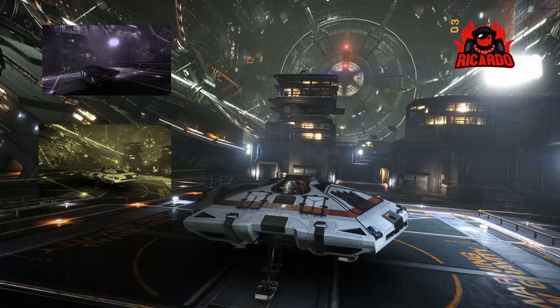Everyone should have one packed in a little station garage somewhere. In default configuration at normal cruise mode you're going to knock up around 161 meters per second. With four pips to engines that's 221. You're hardly motoring but it's hardly slow either — hitting the boost you get right up to around 301 to 302.